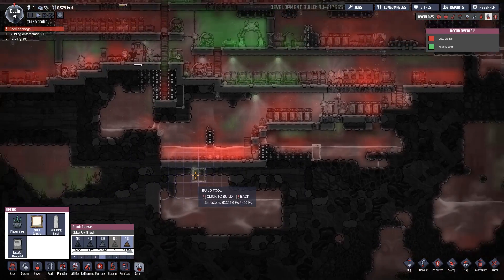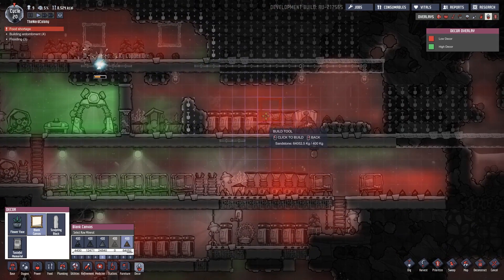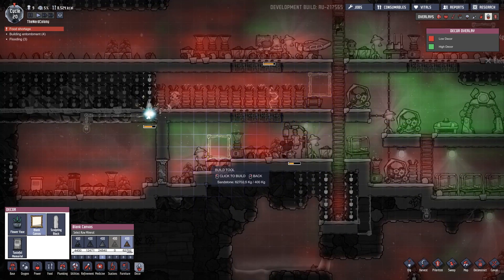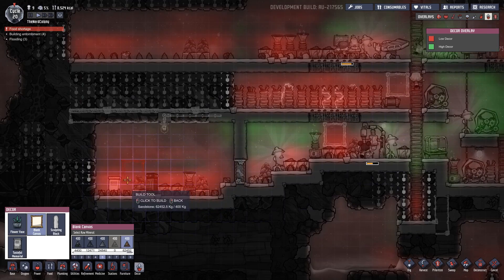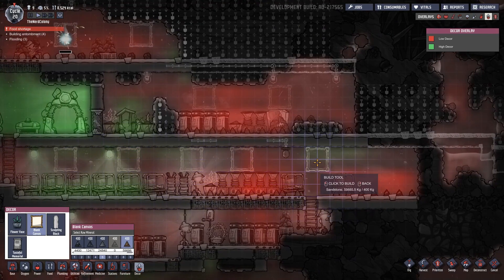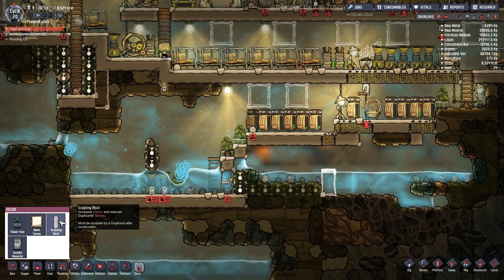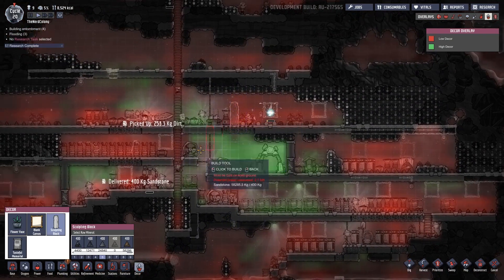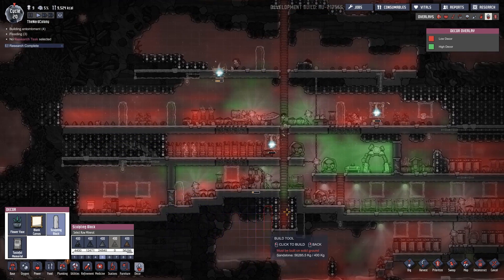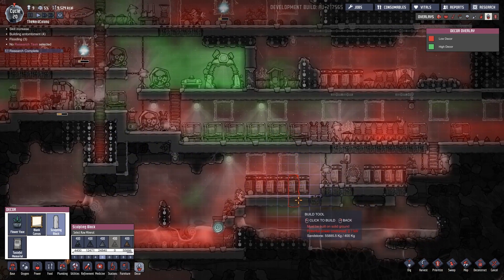Blank canvas - we could probably put a couple of these around, and a couple here. I don't know exactly where they're supposed to go but we can put a bunch around. We can also put a couple sculpting blocks around just for them to mess around with. It's literally going to be every square inch of my area filled up - I don't like it but it's how it's going to be for now.